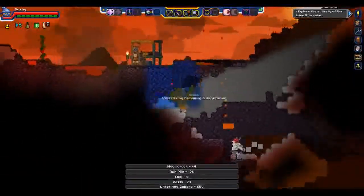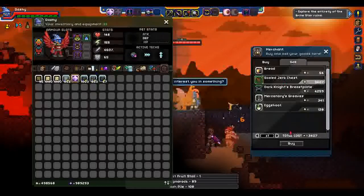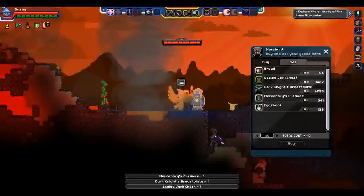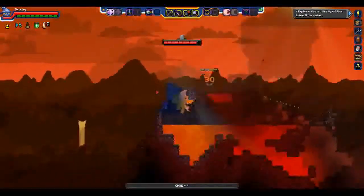Oh hey, it's Nargonian! Sure, let's buy everything you have. And what are these? Chilis! Yes, that's one thing you can find on a volcanic planet — chilis.